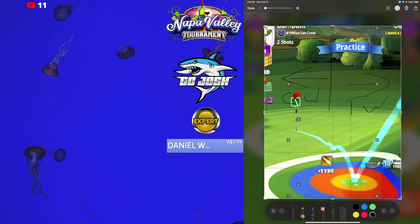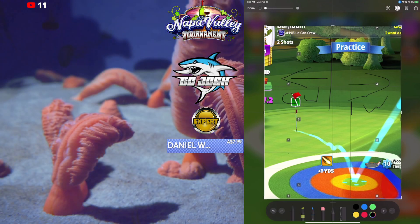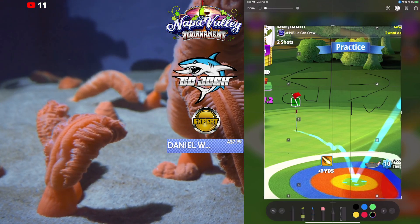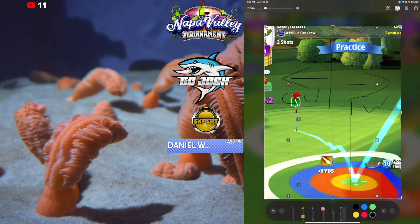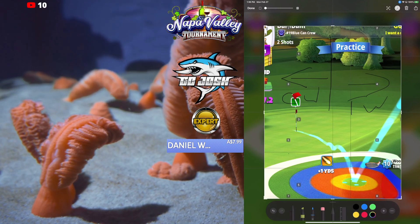Still needs some slight tweaking. Once we play it more, if we find additional wind angle tweaks, we will add them to the guide. For now, this is what we got. This is the layup option, and I will be looking for a send-it option which I may post either later this afternoon or tomorrow.